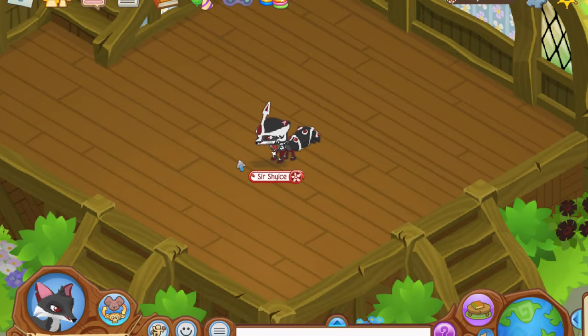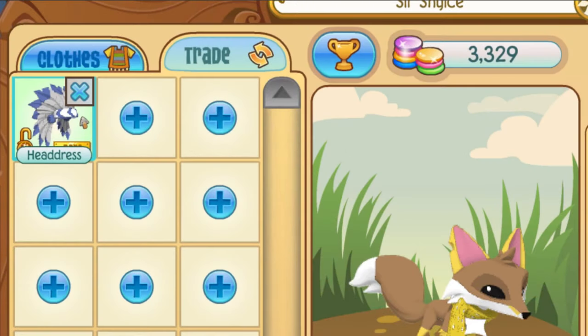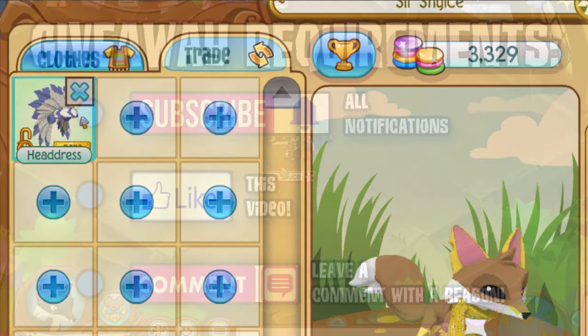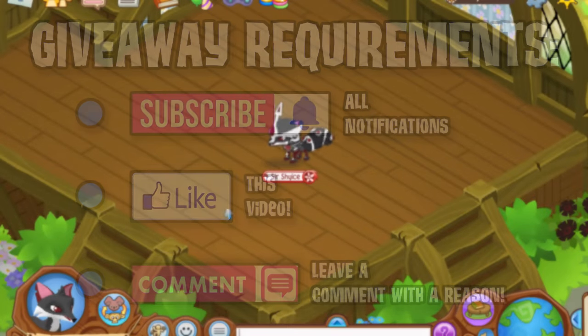What's going on guys, this is Kek back here with another Animal Jam video. Today we're going over the latest Animal Jam Classic update — the average monthly update that comes to this game. Before I hop into it, today's giveaway is for a blue headdress. All you gotta do is like the video, subscribe to the channel, turn notifications on, and drop a comment below letting me know what you thought of the video. Additional entries can be found in the description below.